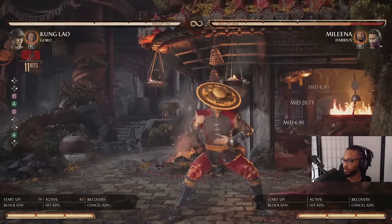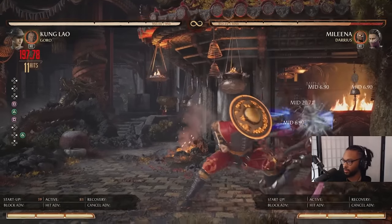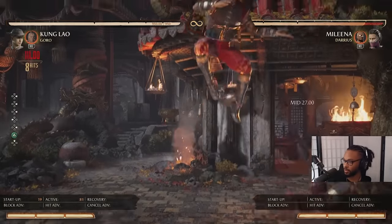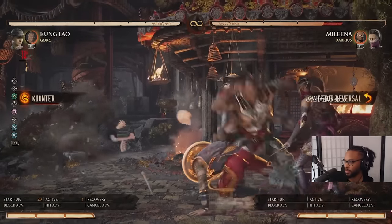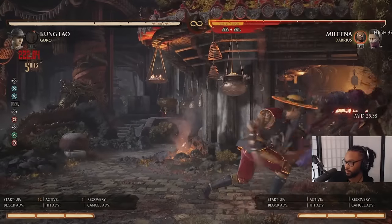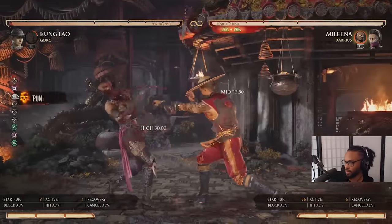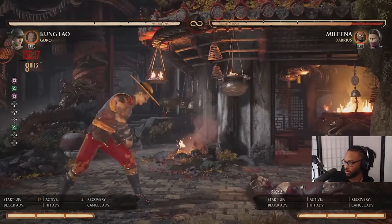The safe jump is a big thing to know with Kung Lao — it's one of his biggest strengths. Every time you get hit in the corner the opponent really doesn't have many options. For Mileena specifically, if you do the same safe jump you do on the rest of the cast she gets out of it, but if you do Jump 1 into Back 3 it actually beats it. That's the option you do for characters with armors that low profile or teleport away, like Baraka.